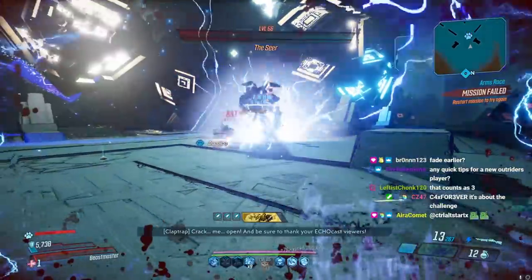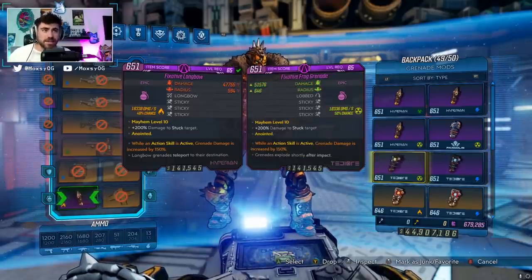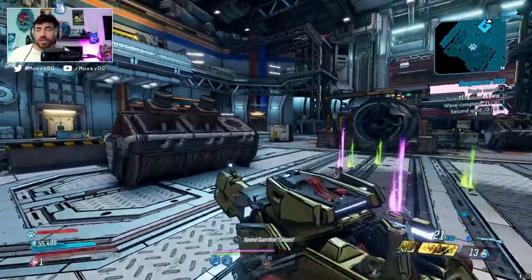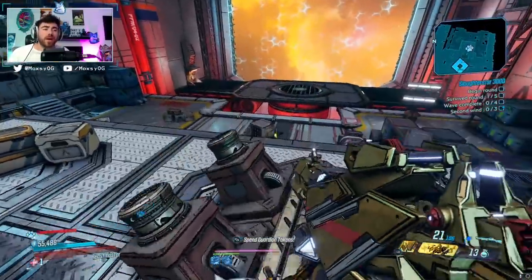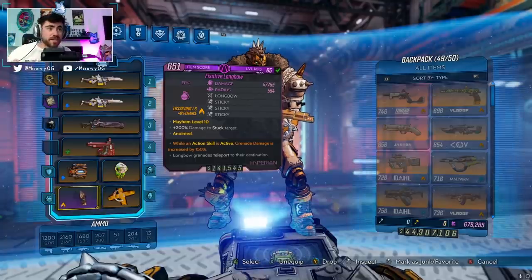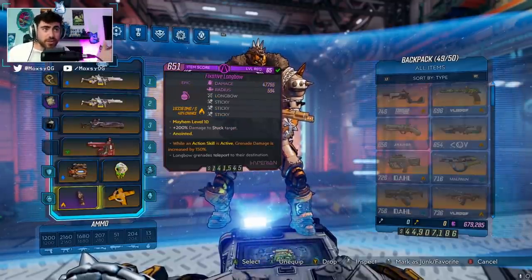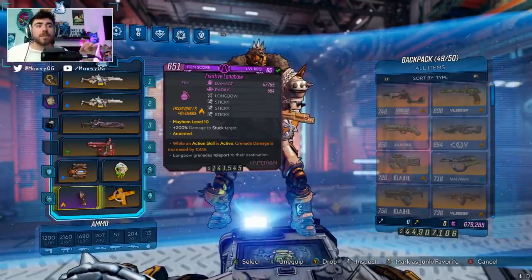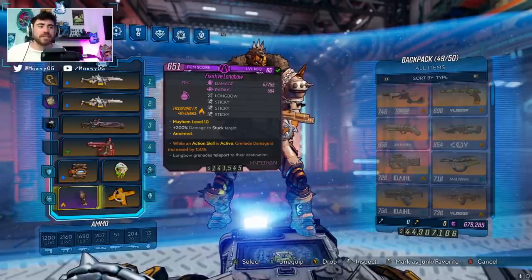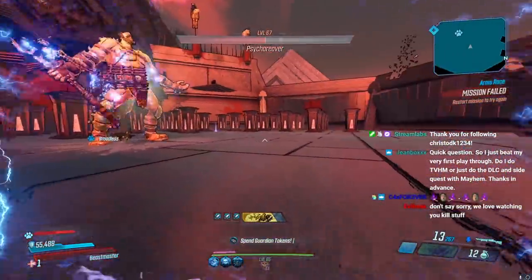For the grenade, the best option is a triple sticky grenade. The manufacturer doesn't matter as much — Tediore will do the most damage. It's easier to apply a sticky with a Longbow prefix, like a Hyperion Sticky Longbow. These grenades are tough to get; your best chance is from a vending machine. The Discord is open — we're giving away these grenades on both consoles so you can try this out. The reason the triple sticky is so good is it's plus 200% damage to a stuck target, and each time the sticky applies it re-applies and double-dips in all the damage multipliers — it's absolutely stupid damage.